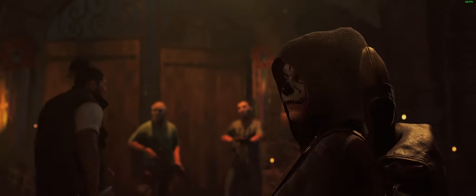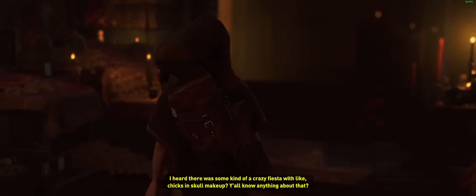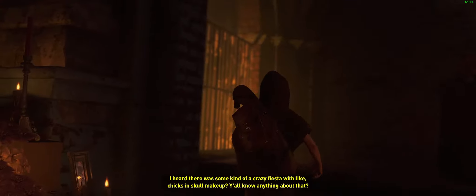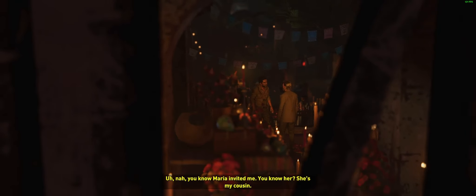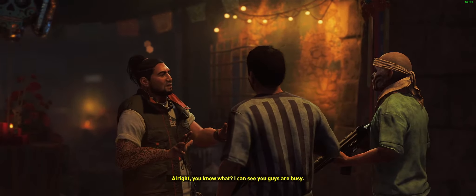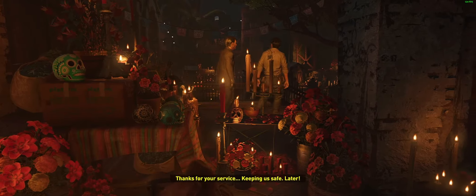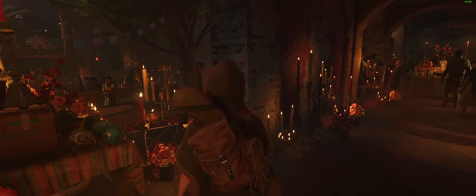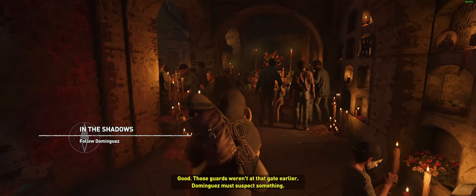I'll take care of these guys. Hey fellas, how you doing? 'You can't come through this way.' I heard there was some kind of crazy fiesta — skull makeup, you all know anything about that? 'It's not for tourists.' No, Maria invited me — you know her? She's my cousin. My abuela was from here. I wanted to make an offering... All right, I can see you guys are busy, I won't waste any more of your time. Y'all keep on trucking, thanks for your service. Jonah, I'm in. Good. Those guards weren't at the gate earlier — Dominguez must suspect something.